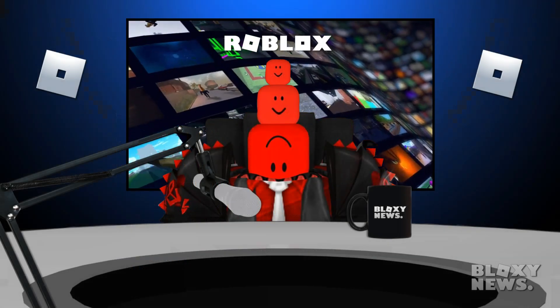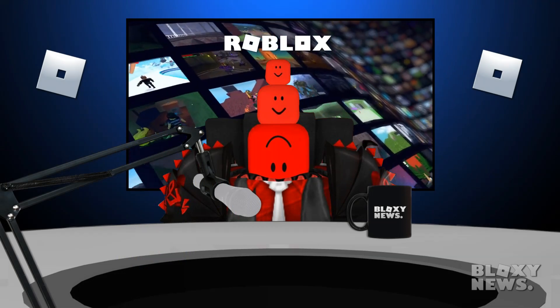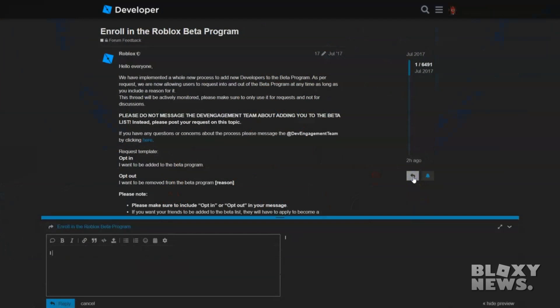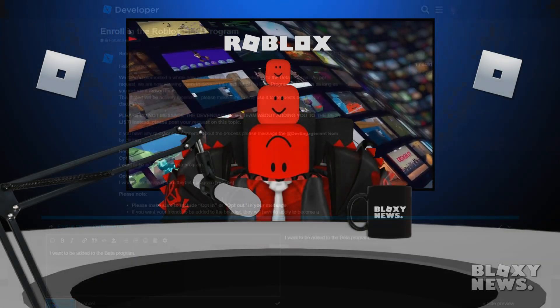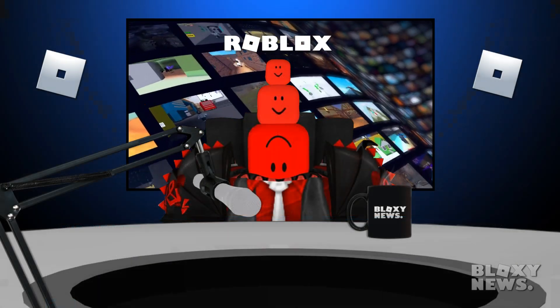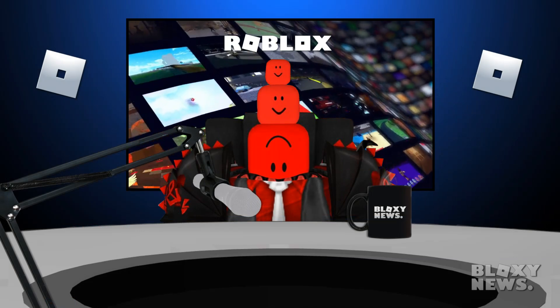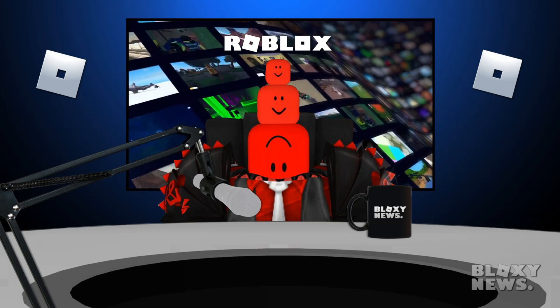Linked in the description below is the dev forum post talking about the Roblox beta program. All you need to do is head to that link and reply to the post with "I want to be added to the beta program." It's that simple. When you post that message, you won't immediately be enrolled in the beta program, but make sure to check back at the post every Friday, which is when Roblox goes through the list of users that asked to be a part of the program and updates the list accordingly.